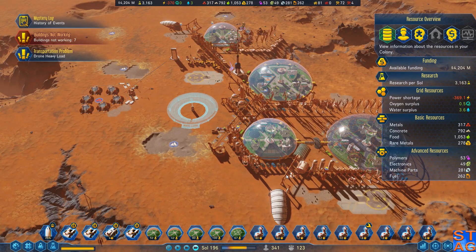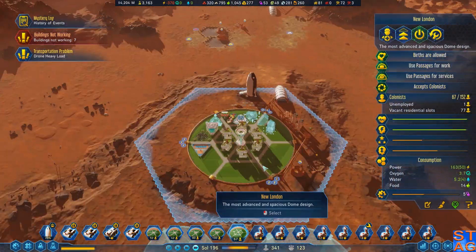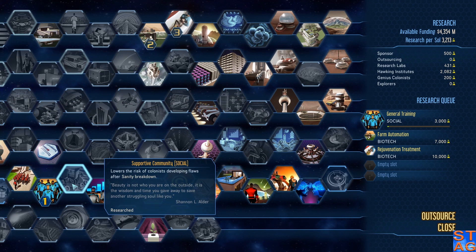Hey everybody, it's Steve. Welcome back to Surviving Mars, the European Expansion. In the last episode, we're getting more things built up. We also have the new London Dome operational, and we also finished up the Supportive Community just now — that lowers the risk of colonists developing flaws after a sanity breakdown.